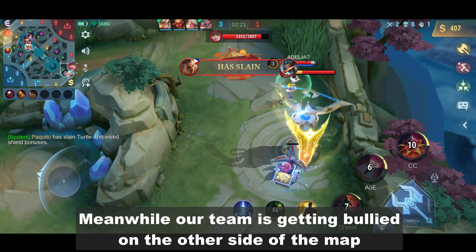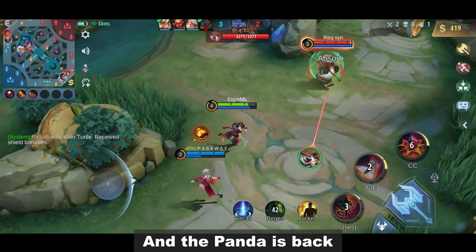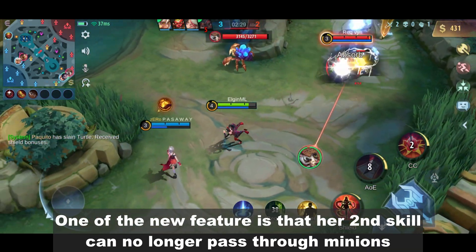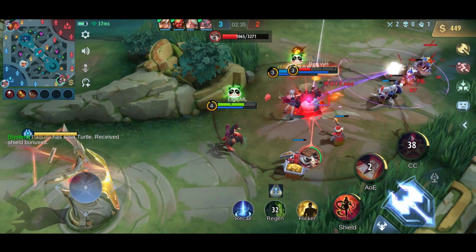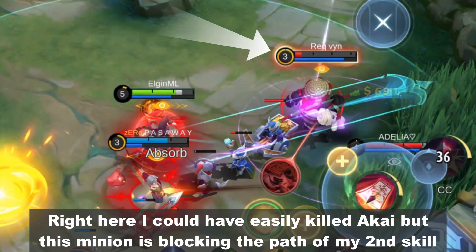Meanwhile, our team is getting booted on the other side of the map, and the panda is back. One of the new features is that her second skill can no longer pass through minions. Right here, I could have easily killed Akai, but this minion is blocking the path of my second skill.